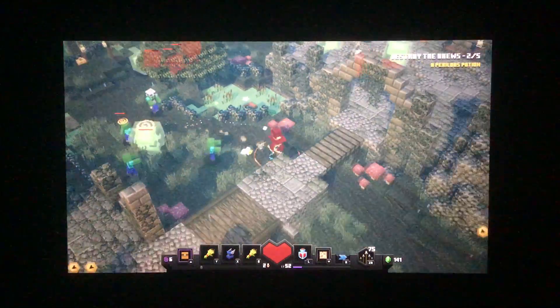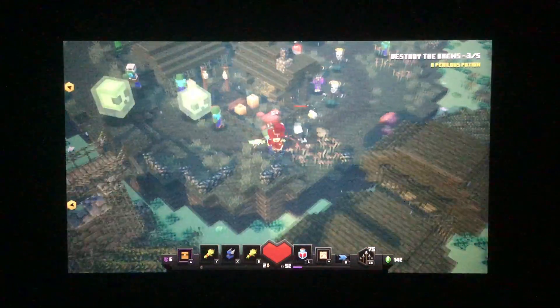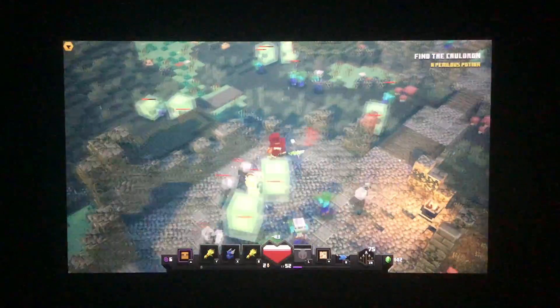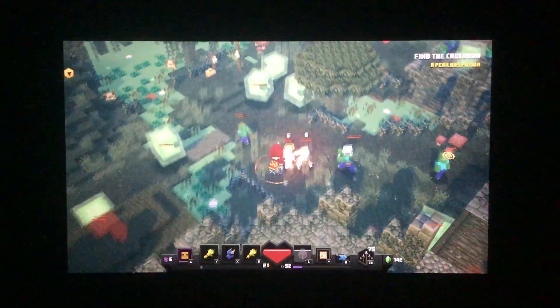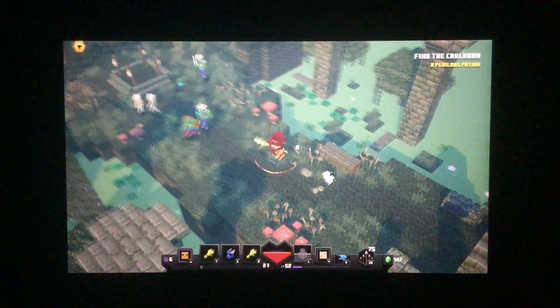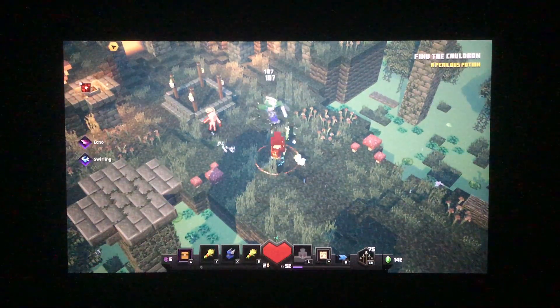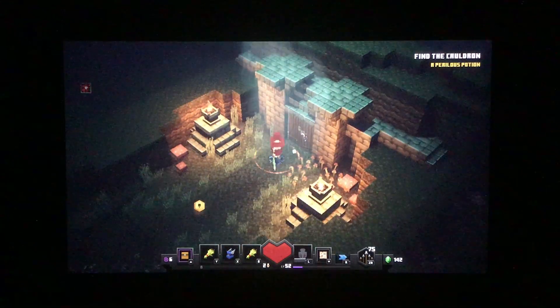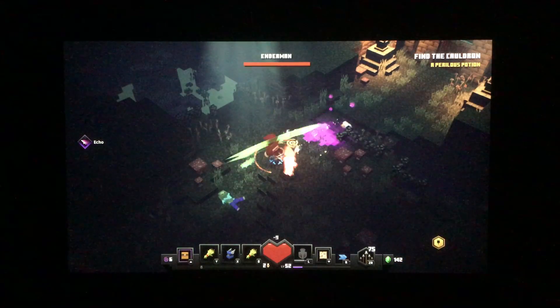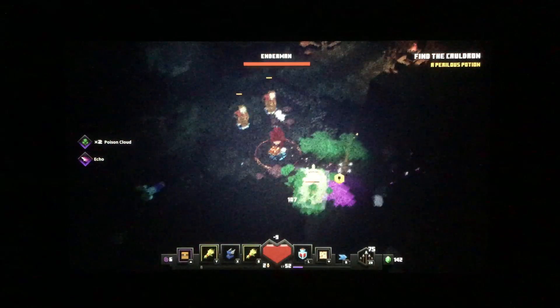I'm going to head this way because it looks like there's a brew over here. Looks like we've gotten three out of five and the other two are this way. This area is especially difficult because of how many enemies there are. Because I am in adventure difficulty, I believe there are going to be about two mini-bosses. Sometimes there'll be endermen - they're probably going to be endermen if you're in default. But if you are in adventure, some of them might be skeleton horsemen. So we'll have to see how that turns out.